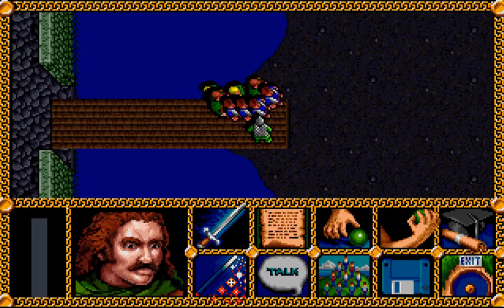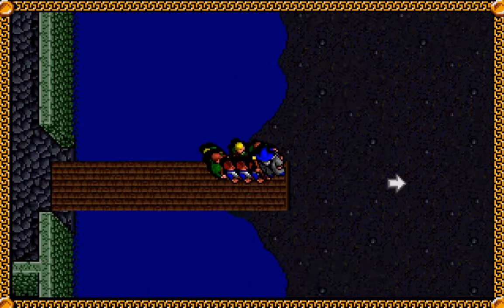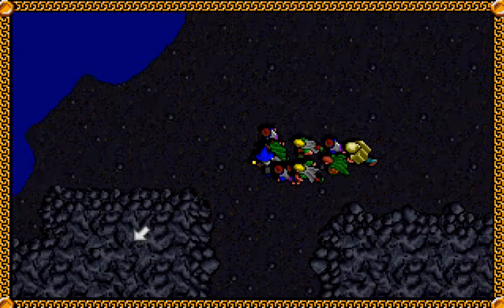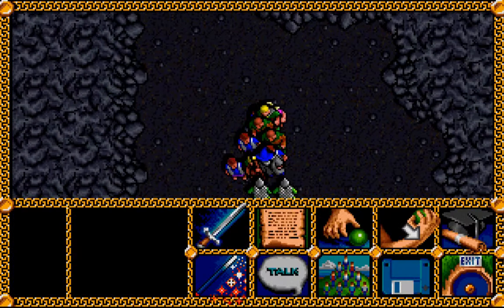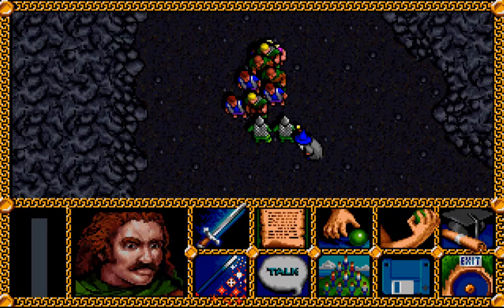It's worth noting that if you want to avoid the fight with the tentacles altogether, you can cross this eastern bridge over here instead of the southern one. Anyway, we'll take the passage up to the third deep now and see what we can find up there.